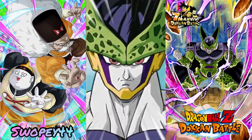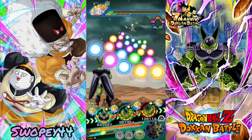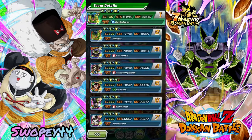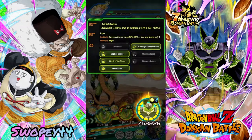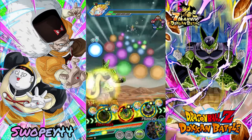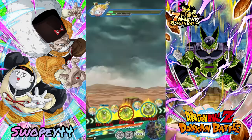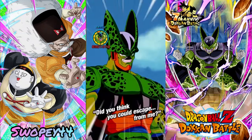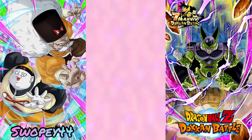Alright, Perfect Cell is here. Let's float mine off — the friend's got some dupes, he's at 79 stars, and mine's already at his final form. Second Form Cell is bringing the team together — he's a really good banner unit.